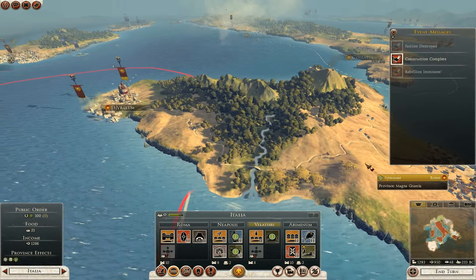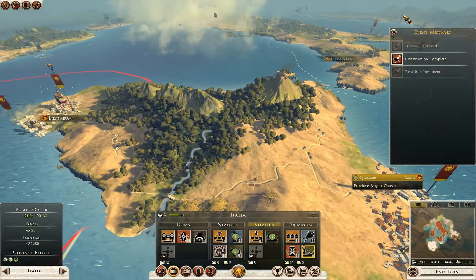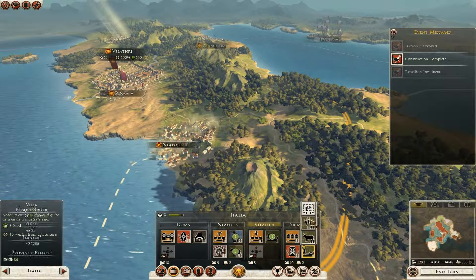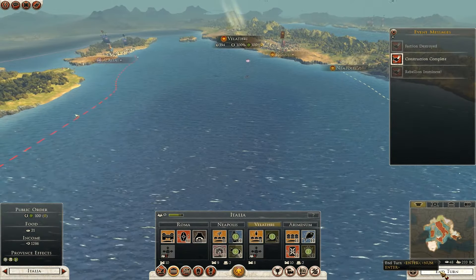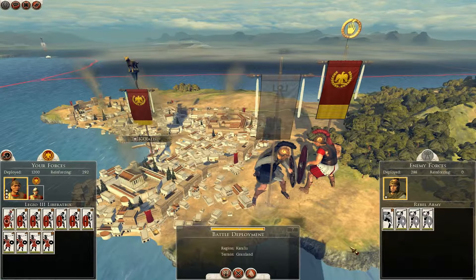Let's see what my enemies will do. Wait, I'll upgrade something — I got cows. Cool, that's it for that turn.